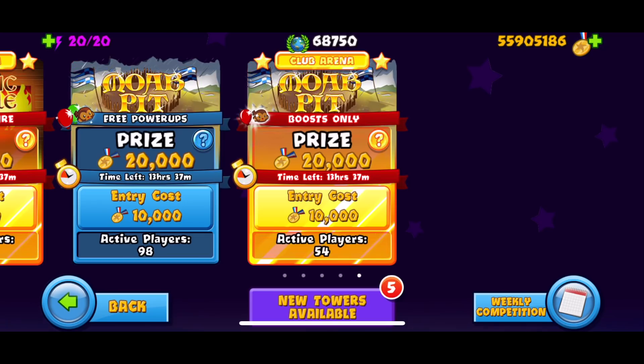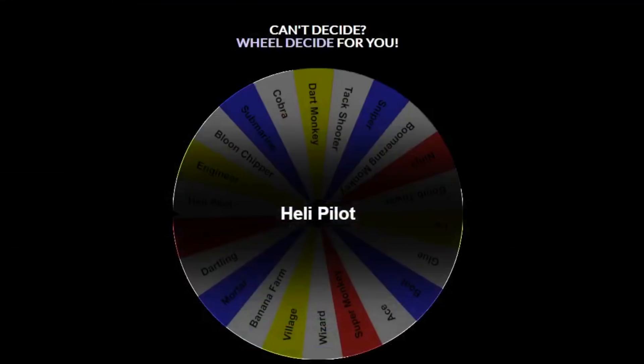So the challenge today is going to consist of a spinner - I made a spin the wheel type of thing with a custom one. I have every single tower in the game on it. I know there is a randomization button, but that's boring - the spin the wheel challenge just makes it ten times better. I got this idea from JeromeASF who did this challenge on Bloons TD 6.